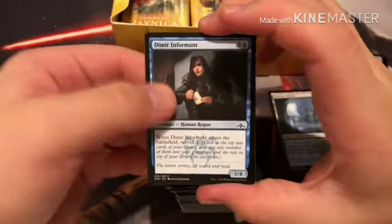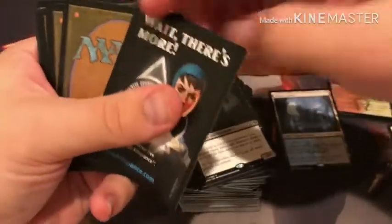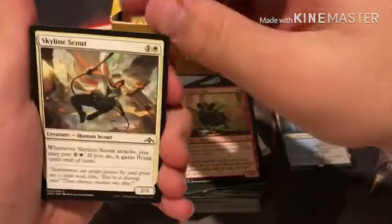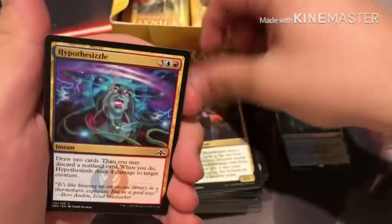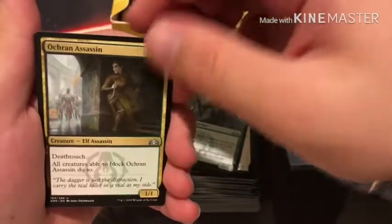Pack number twelve. Mirror Informant — this card is so annoying, it's four toughness for only three mana, very annoying. Gargoyle Sentinel, Mirror Informant, Rubblebelt Boar, Skylander Scout, Generous Stray, Severed Strands, Pitiless Gorgon, Hammer Dropper, Artful Takedown, Sumala Woodshaper, Hypothesizzle, Conclave Tribunal, Golgari Raiders. Orc Rain Assassin — this is actually really nice. And a Vivid Revival.